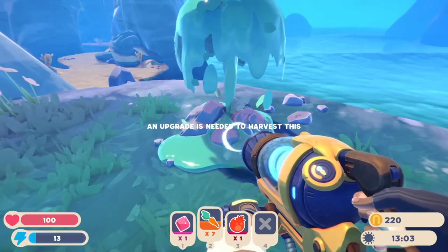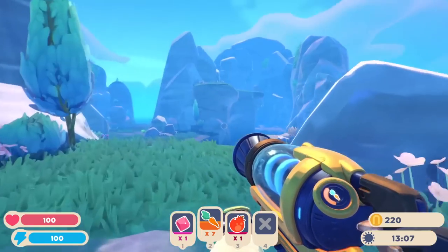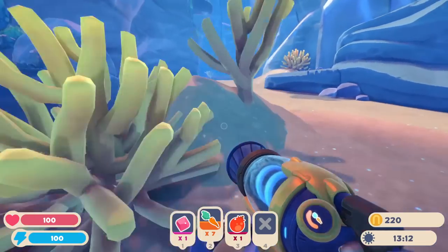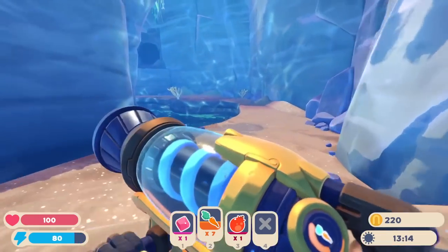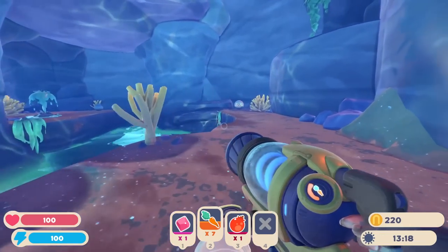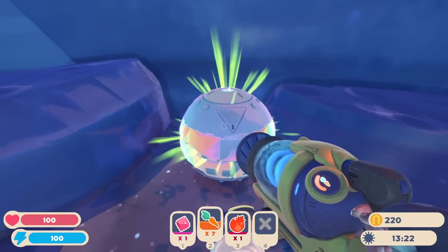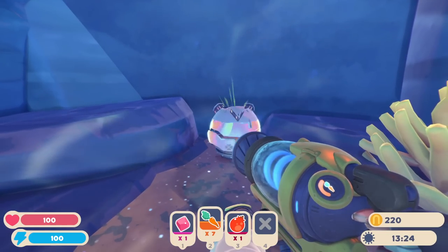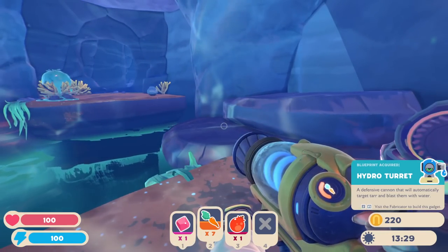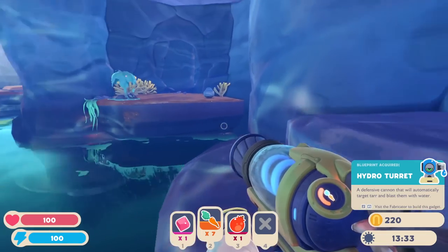An upgrade is needed to harvest this — so does this water, but I guess we could harvest some water at some point. It's so interesting, there's so much to find and figure out. What about this area? Feeling a little bit more beachy. I don't think we can make it up there, but I might be able to break this thing. Open pod! Oh, what are we getting here? We got a hydro turret! Blueprint acquired! A defensive cannon that will automatically target tar and blast them with water. That is so cool!